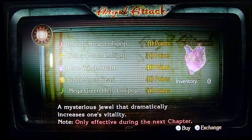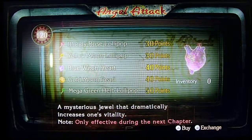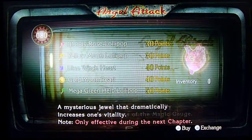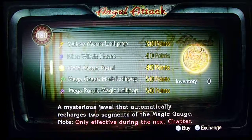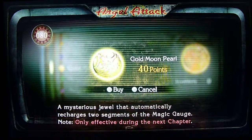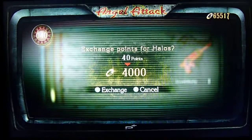The only exceptions are these two: the blue witch heart, which basically acts as a whole bunch of heart containers but just for one stage, which I usually get; and the gold moon pearl, which regenerates two segments of the magic gauge when it's one segment or empty. Anything else I usually just cash in for halos.